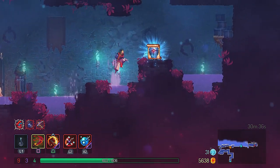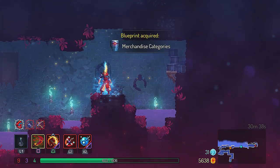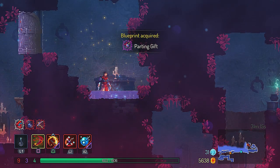Hey guys, today I'm going to show you how you find the Architect's Key and get the merchandise categories and the party and gift blueprints in Dead Cells.